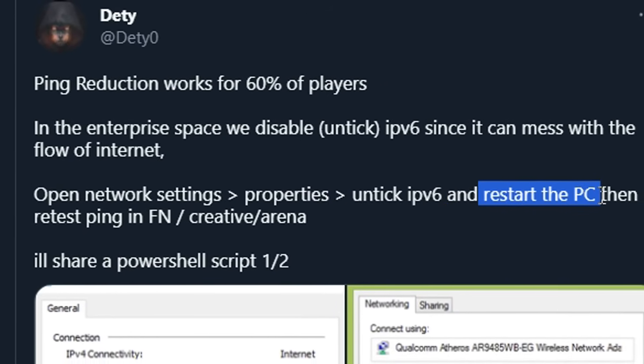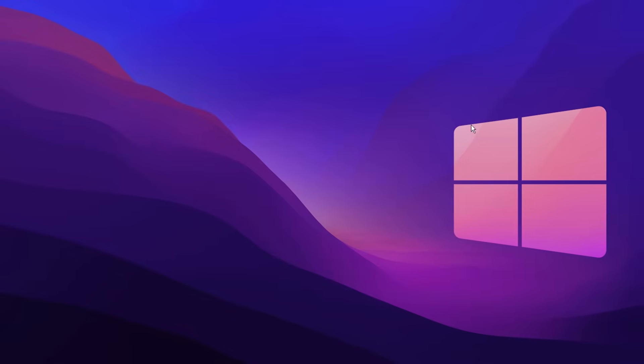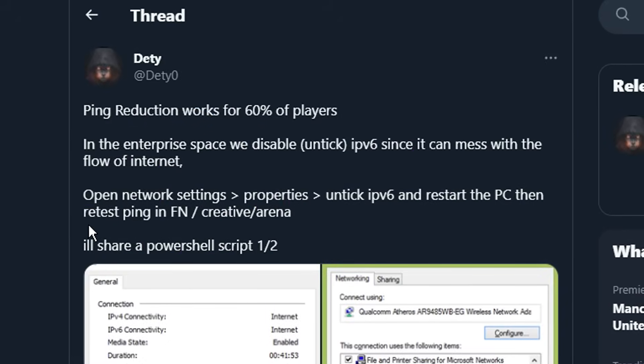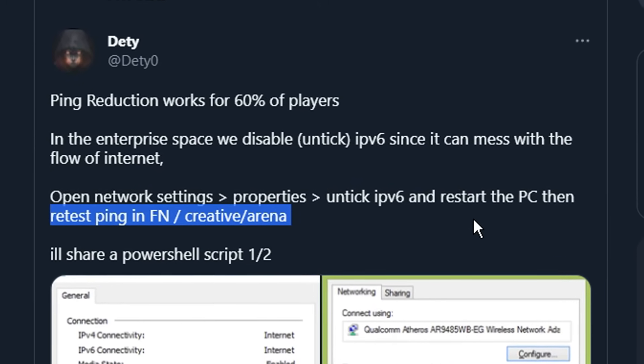Then after I've done that, I now need to restart my PC. So let's go ahead and do that. I've just restarted my PC and the next step is to retest our ping in any game, such as Fortnite in Creative.